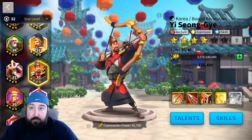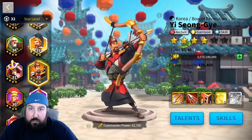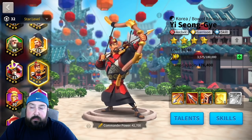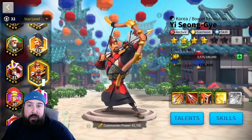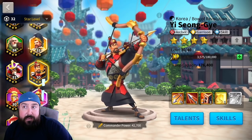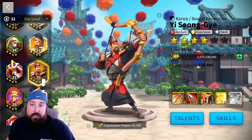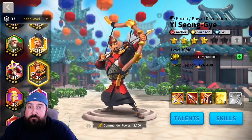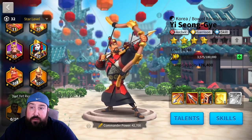YSG is a really good archer commander, but he's very hard to level up and doesn't reach his full potential until at least the first, second, and fourth skills are maxed out. Just like Frederick, Julius, or any leadership commander, you don't really see their full benefits until you max them out — and that makes them harder to play with in the early game, which is really still where most of us are.